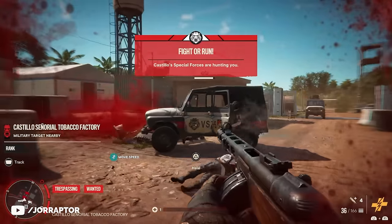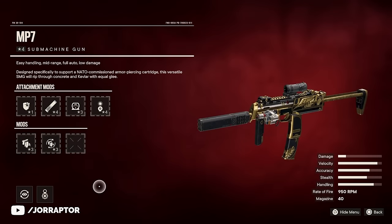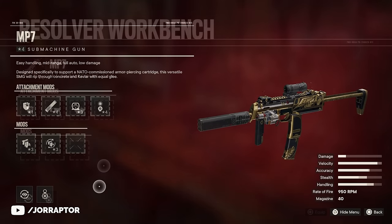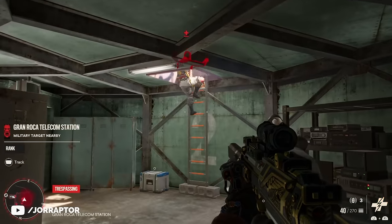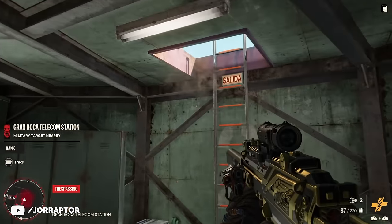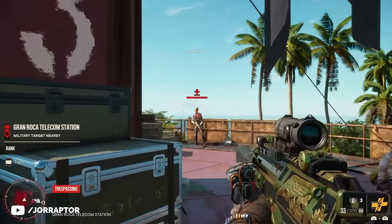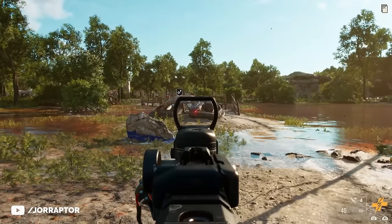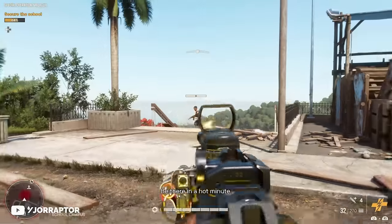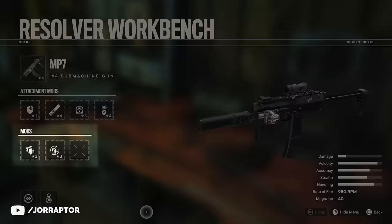Luckily there is another great SMG that is in many regards the exact opposite of the PPSH. The MP7, once again found in FND caches in Esperanza, is a highly moddable weapon with great stats all around — especially the accuracy, which is very impressive for an SMG. With a silencer and scope it's great for sneaking around camps and headshotting enemies. You can also swap the silencer for a compensator if you plan to go loud, which pretty much eliminates recoil so it's even easier to hit your shots. Much like the SSGP, this SMG can pretty much do anything provided you have the gunpowder for attachments, and it also has three mod slots to upgrade it even further.